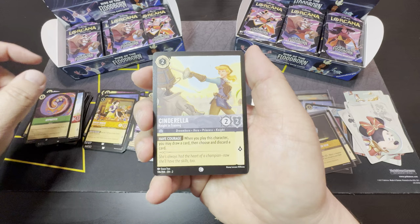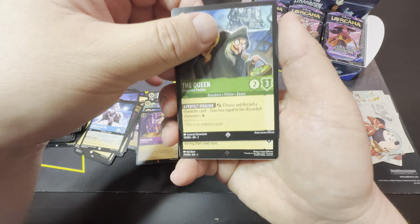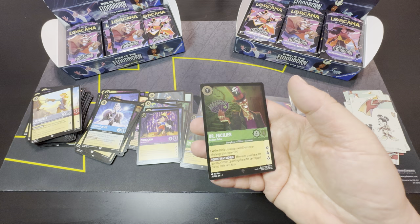Just for a single card. Okay — Minnie Mouse, Hypnotize, Cruella de Vil, Bucky, Yzma, Cruella de Vil, Pinocchio as rare, and the Queen as super rare, Dr. Facilier as a cold foil.